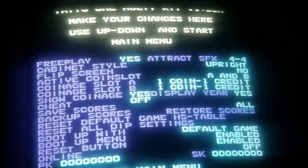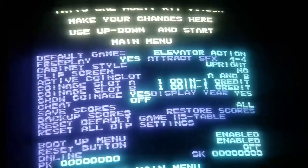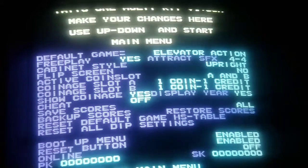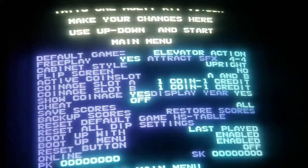So if you have a jungle hunt cabinet you can boot up to jungle hunt, pirate Pete, time tunnel, all the good stuff. I like to have elevator action there, or you can do last played game - if the last game played was elevator action it's going to start with that, if it was sea fighter Poseidon it's going to start with that.